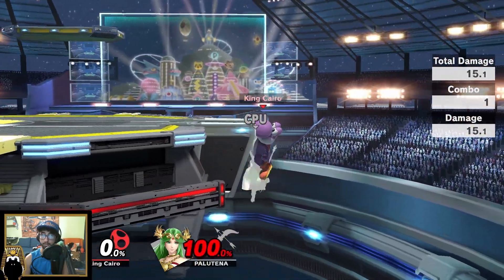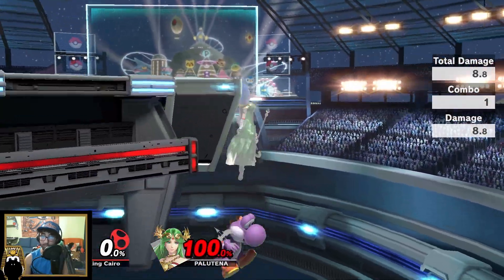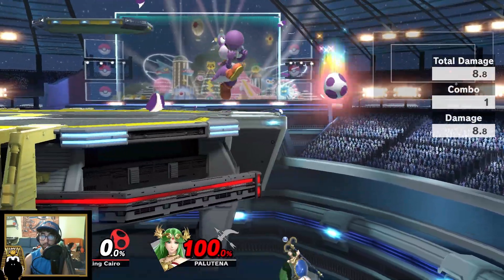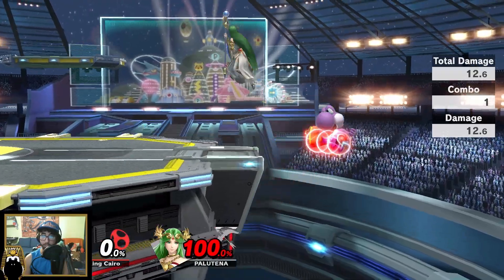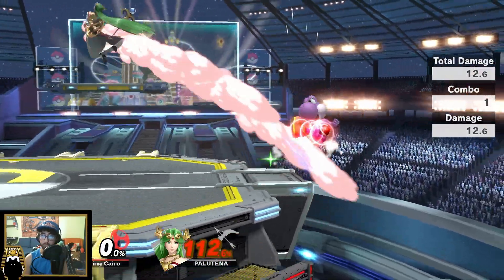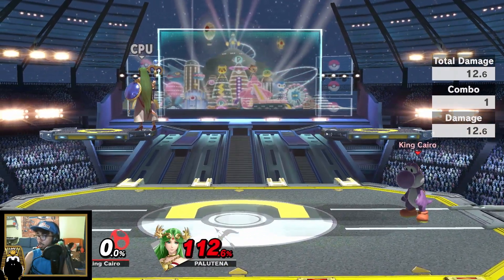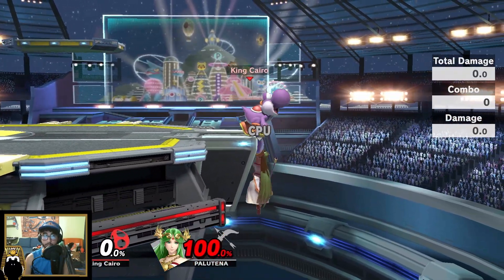Snapping and getting a weak nair can sometimes be weird, and if you try to get the strong nair, more often than not you're just going to send the opponent away instead of off stage. So how can Yoshi mitigate this? Well, it's what we call egg trump.